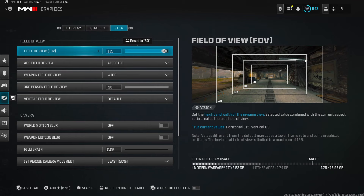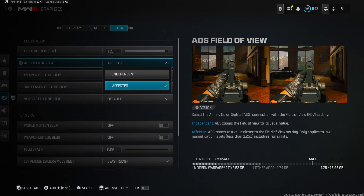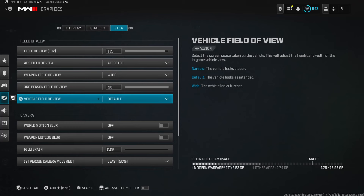This is my final ever settings video for Modern Warfare 3, so if you're watching this a year later, my settings are still the same. ADS field of view — put that to Affected. I play on Independent, but Affected brings the gun closer to your face, making everything look closer to you. So when you get into a gunfight, everything is closer to you and you still get that very low visual recoil, which makes it easier to get kills.